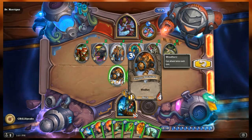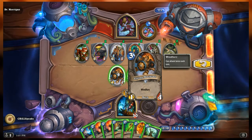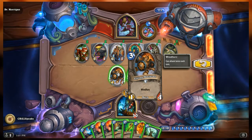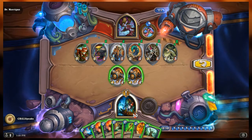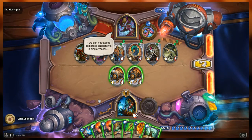Our side of the battlefield, we have two Flying Machines — they are 1-4 mechs with Windfury. Windfury means they can attack twice each turn, provided they survive the first attack. We are Shaman, and our hero ability has been locked this turn, so we don't have to worry about that.